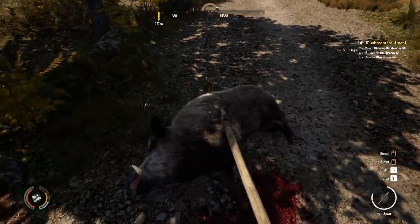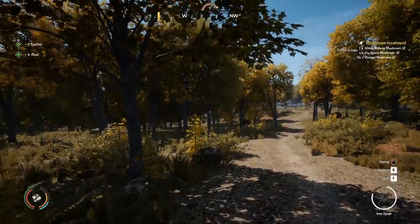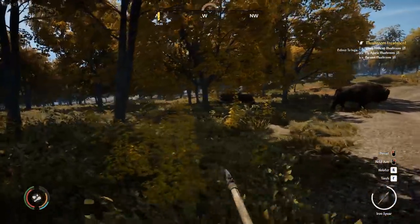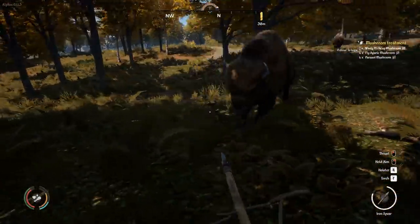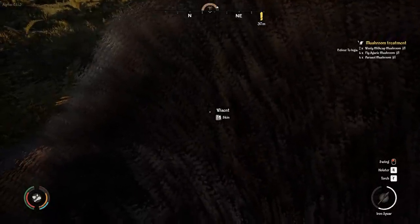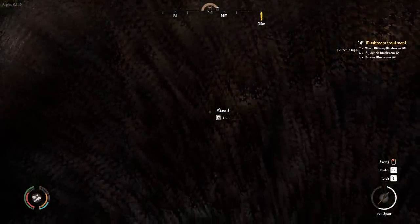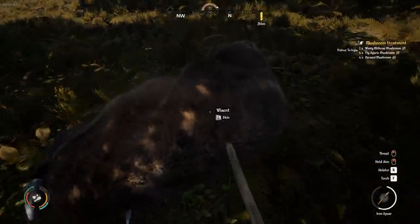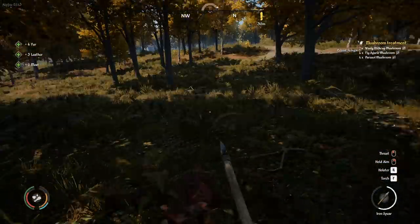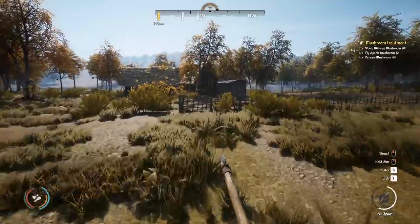I tried stabbing a boar — that killed it quick but look at how much damage the spear took. The attack animation is so borked I can't really tell how many times I hit it. Let me test on a bison — you can see the spear takes damage when it hits. That thing needs to take at least 200 less damage per hit — that's an insane amount. I think I hit the boar about three times and the bison about three times — six hits and it's almost half durability gone. Whoever said the spear breaks way too quickly was dead on.